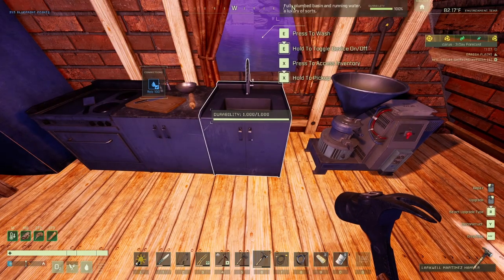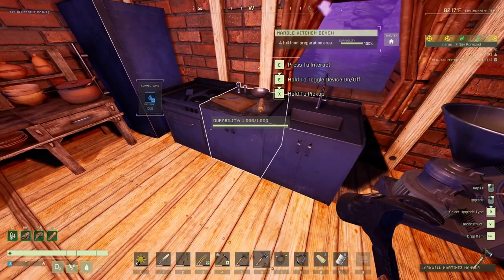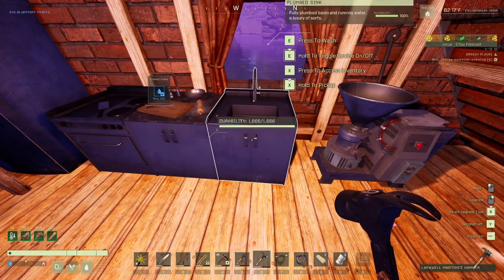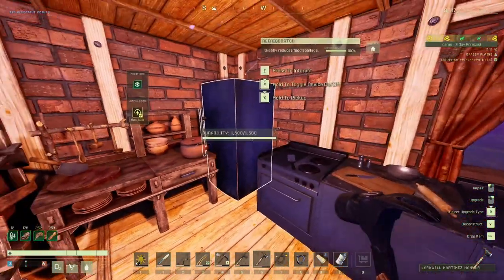Something you may want to look at: the buttons have changed. It's now E to use or hold to toggle a device on or off if you don't want it consuming water. Before it was E to access inventory — now you press X to access the inventory. You may want to be aware of those changes before pressing buttons and wondering why nothing works.